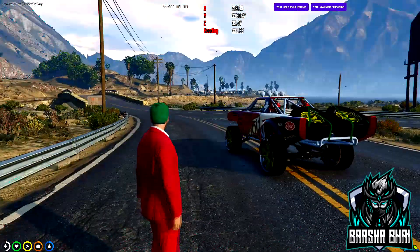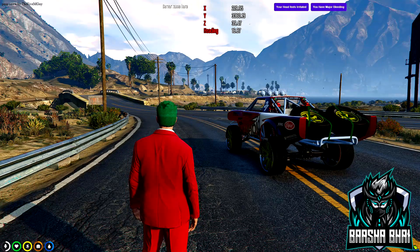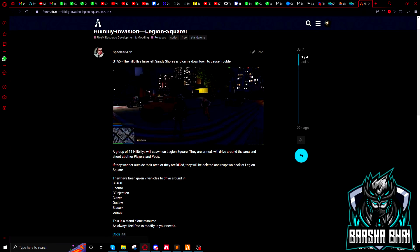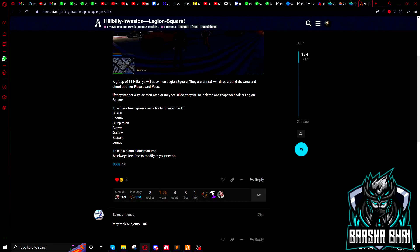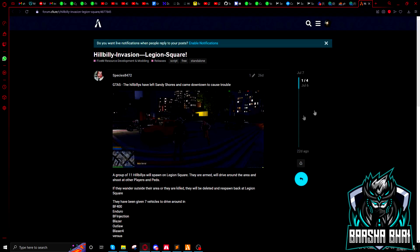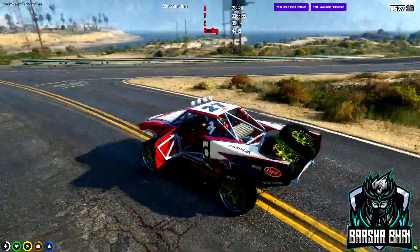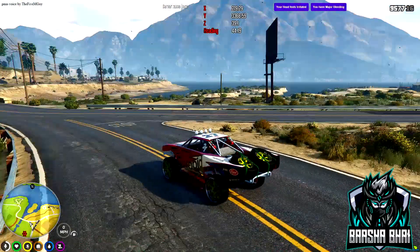Assalamualaikum, hello friends! Today I'm going to show you a red zone script I just downloaded. Shout out to the creator — the script is free and by default set on Legion Square, but I changed the locations as the creator suggested. Feel free to modify to your needs. I changed all the locations to Stab City. Let me show you what I set and how you can upload this script to your server.